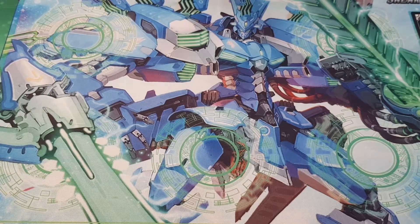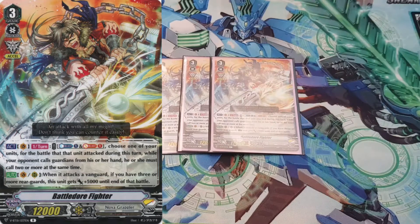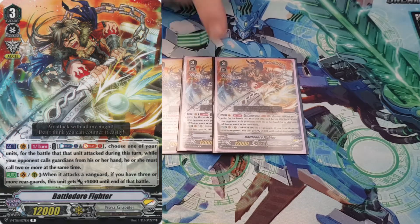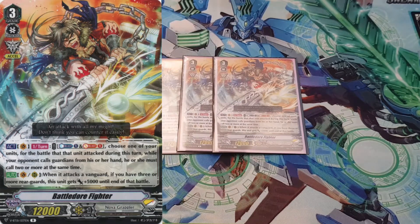For Grade 3s I run three copies of Battledore Fighter, one of the original hero units. His skill is act once per turn on Vanguard only: Counter Blast 1, Soul Blast 1, choose one of your units — for the battle that that unit attacked, while your opponent calls Guardians he has to call two or more. His other skill is when he attacks a Vanguard and if you have three or more rearguards, he gets 5k. The way this deck works he's almost always going to get the 5k, and he's a good late-game card when your opponent's hand is getting low, they're on damage and have to just throw everything out. So, 3 is fine.